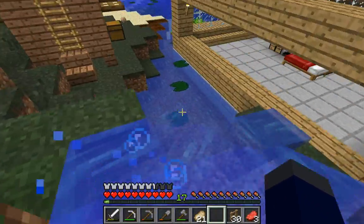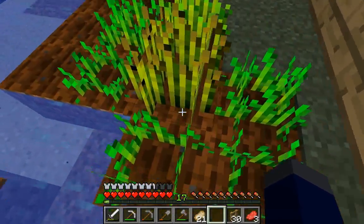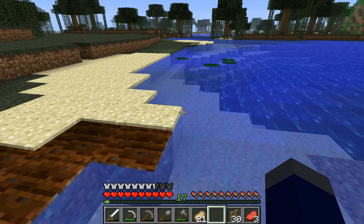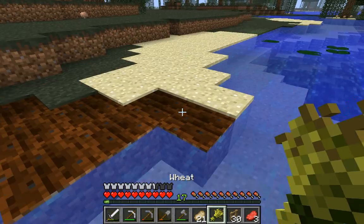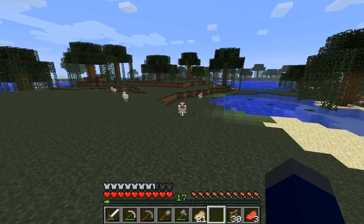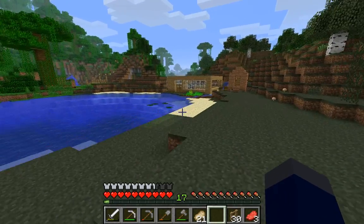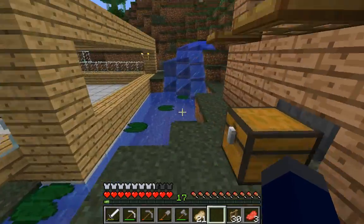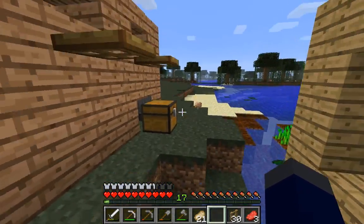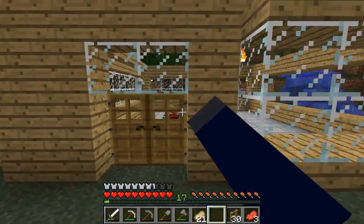We need chickens in there. Do we have any wheat grown? Because wheat would help us get some chickens. We do have wheat grown — sweet! Oh, chickens don't follow wheat anymore. Dang it. I just replanted the seeds. I hate that change. The fact that they made it so that chickens followed seeds — after replantation, you're not going to have enough seeds to effectively breed your chickens. I guess it's good because they have chicken eggs. Chickens have become one of the easiest things to farm.